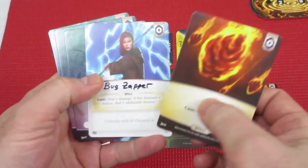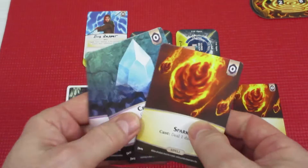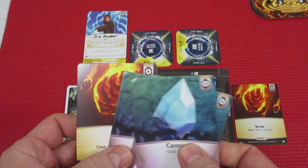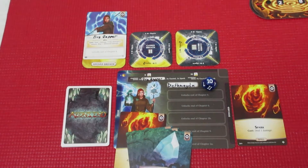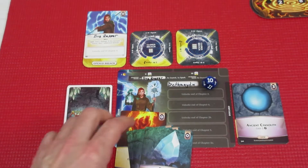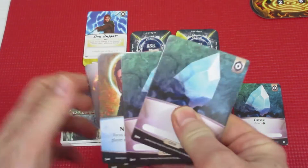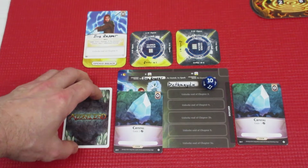Let's take a look at Death Maiden's hand. She's got a Spark, the Bug Zapper, and three Crystals. She will prep the Bug Zapper to open Breach 1. With three Crystals and a Spark, she'll hang on to the Spark. She's going to spend three Aether and purchase one of the Ancient Cyanaliths, which will give her two Aether. She played the three Crystals and is keeping the Spark in hand, so she drops four more cards — Neural Wreath, Crystal, Crystal, and one more Crystal. That was Death Maiden's turn.